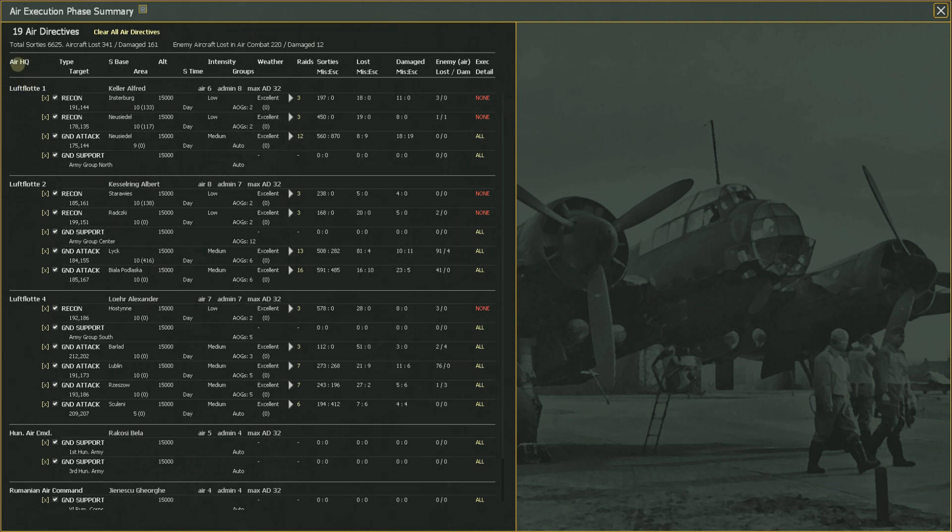We have five air headquarters at the start of the game. The type of directive and its target hex are shown. You can make those zones up to 10 hexes, but you always have to specify a target hex. For ground support, it tells you which army it's actually supporting. There were no sorties run for ground support because that happens during the ground combat phase, not during the air execution phase.